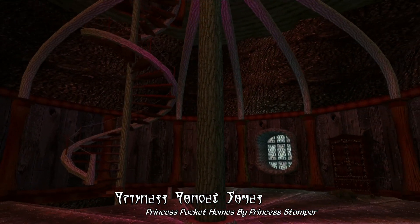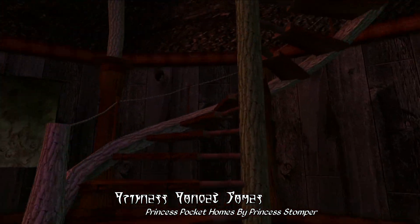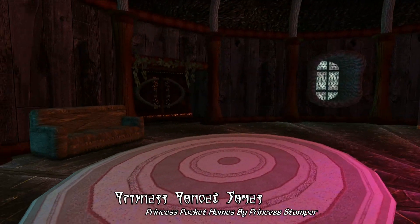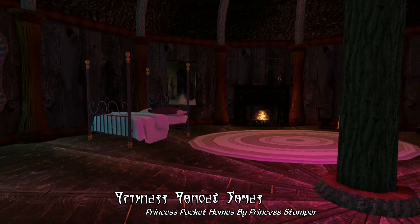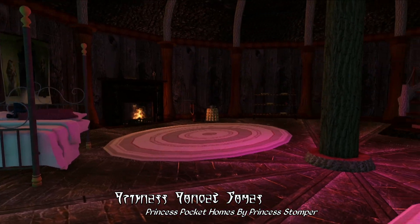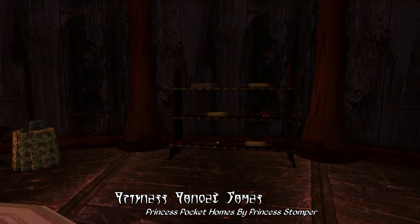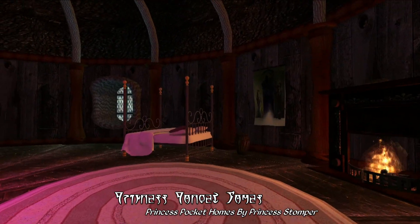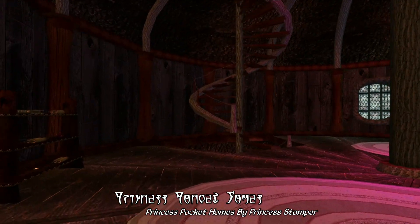On the second floor, you'll find a bathing chamber as well as some storage, your companion rat who can offer transportation to the four major cities on Vvardenfell, and again a lot of open space for your own utilization. And finally, at the top of this pocket treehouse you'll find the master bedroom, which comes complete with a roaring fireplace, a couch to lounge on, and a couple of containers and bookshelves for storage. The whole interior is fairly cozy, and the atmosphere has just the right amount of magic to really make this feel like a mage's home.